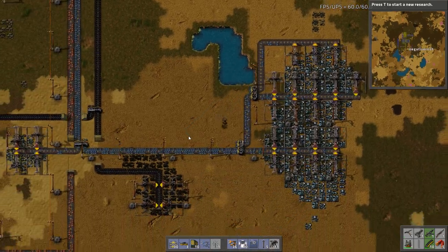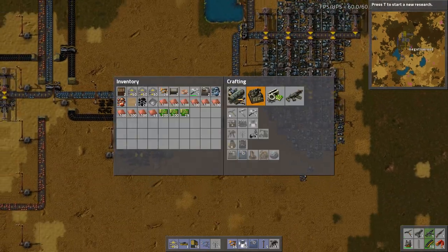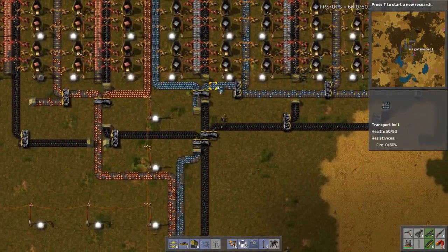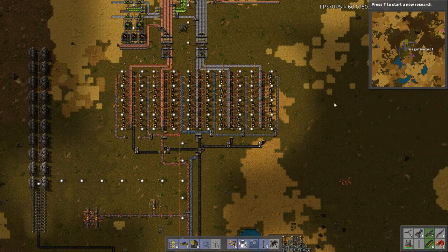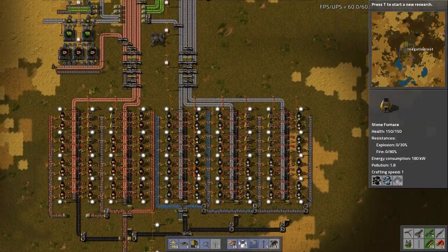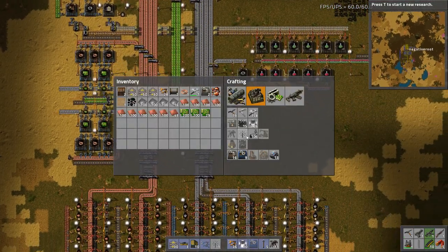There we go. Now we've almost got a full yellow belt here, so this is really, really good. I'm really happy with that. The idea is that we get this belt moving at full capacity, and that way we can just keep bolting on these arrays until we're using a full yellow belt. Let's pick up some more iron and go back and add a few more miners — I think it could handle just a few more.